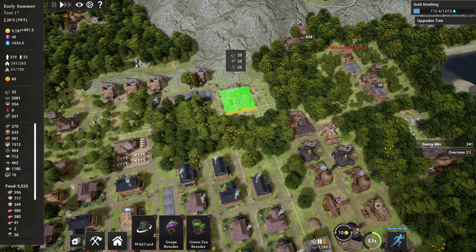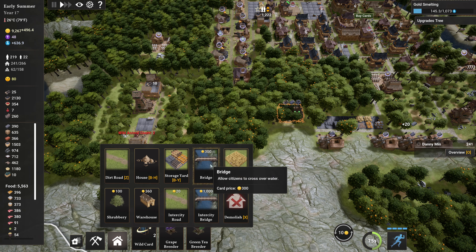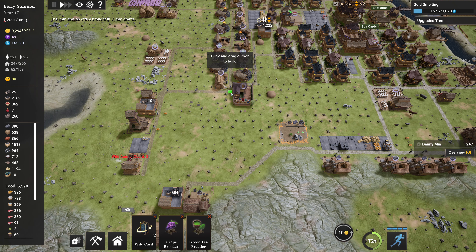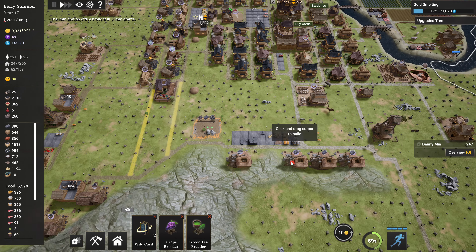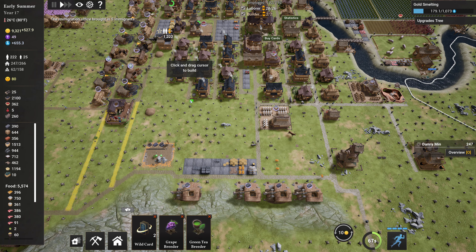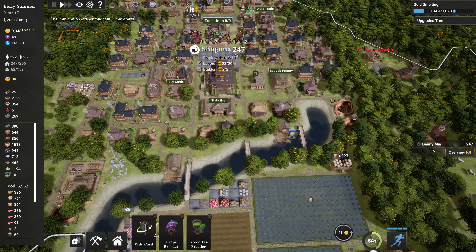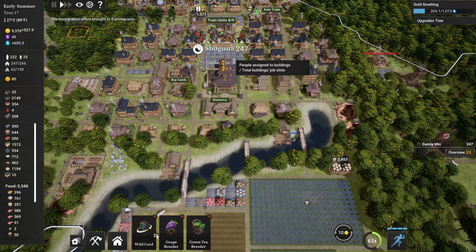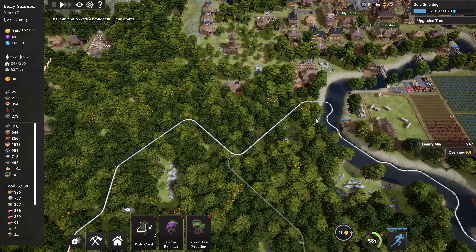Tech tree — what am I on now? Gold smelting. I've unlocked for 360, I'll buy it. Does this require workers? Oh wow, it makes everybody really unhappy. Well that's not great. Place it over here — there's a random space for it, that'll be just great. Inner city bridge — bridge that can be built outside your territory to connect cities. Build that down there.